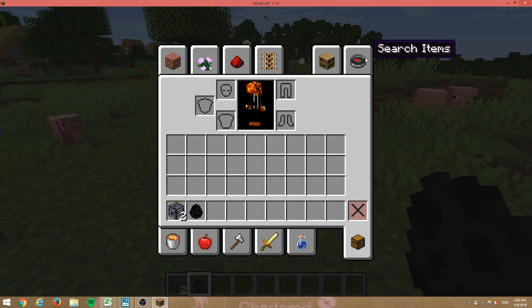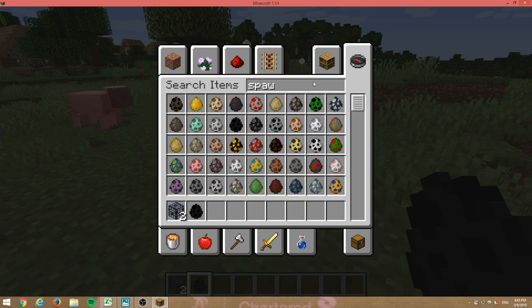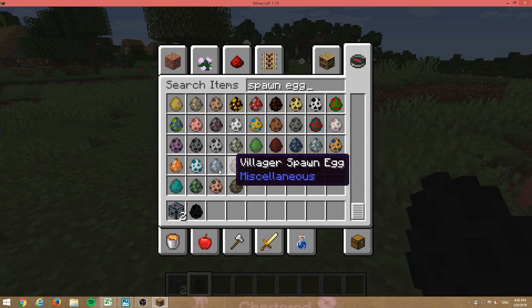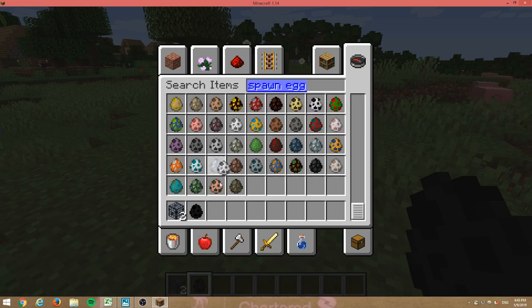You can only do this in creative. You get a spawn egg from your inventory and search up 'spawn egg.' Look — all these spawn different mobs. For example, if you want to spawn a polar bear, get a polar bear egg.